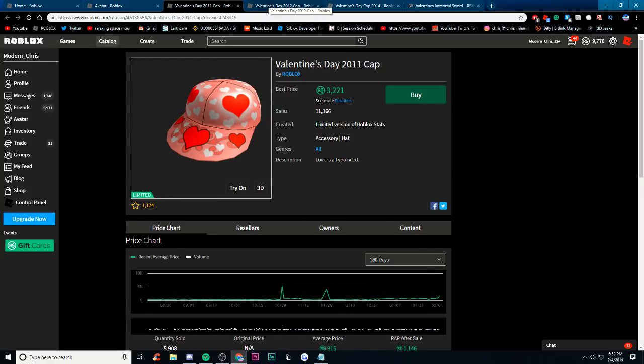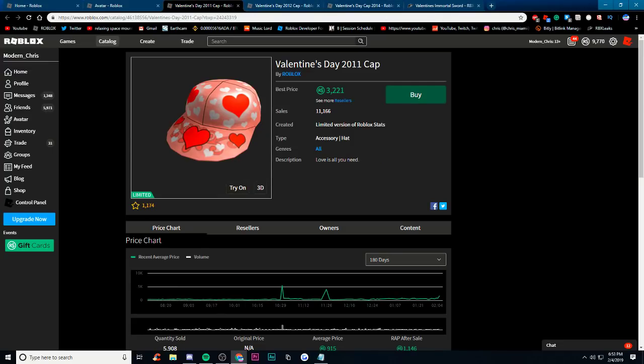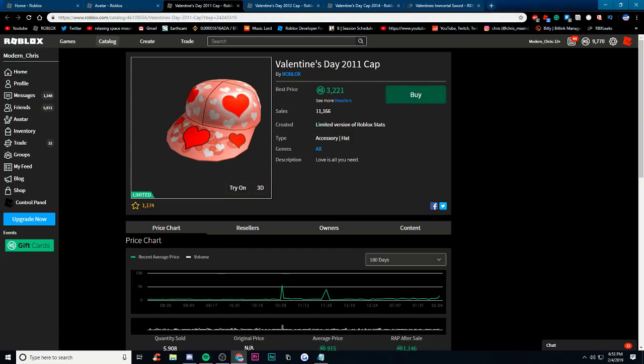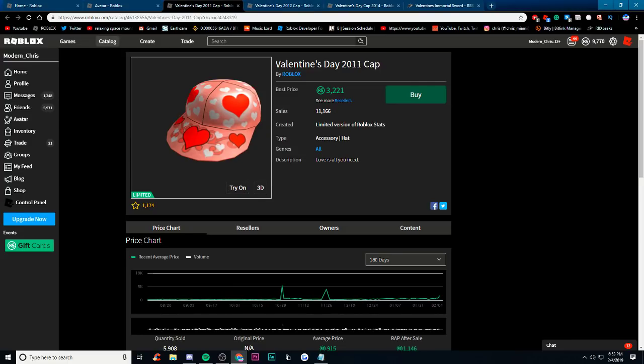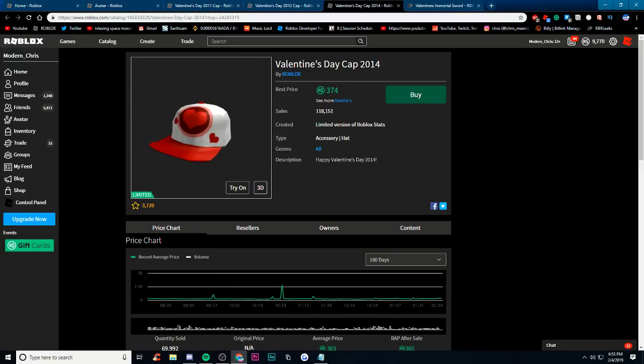Now we're going to be talking about the Valentine's Day caps. There is a 2011 one, a 2012 one, and a 2014 one — I don't know where 2013 went. Here's the 2011 cap. In my opinion this is the worst looking one, the 2012 is the second worst, and the 2014 is the best one. It's kind of weird how the meshes are different. The 2011 one has 11,000 sales, the 2012 has 43,000, and the 2014 has 118,000 — a lot.